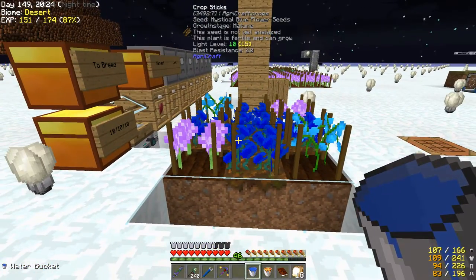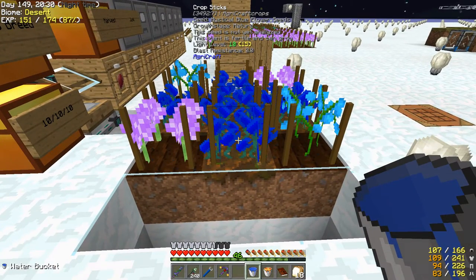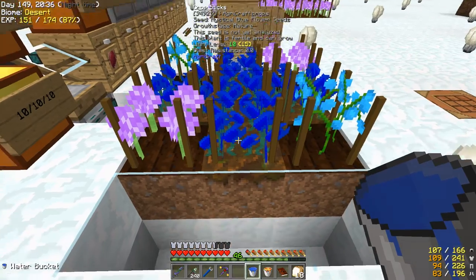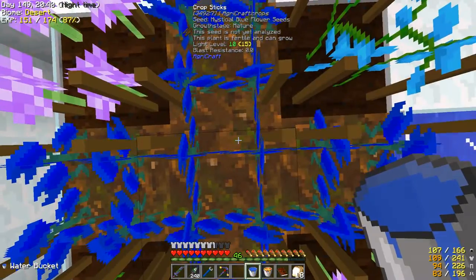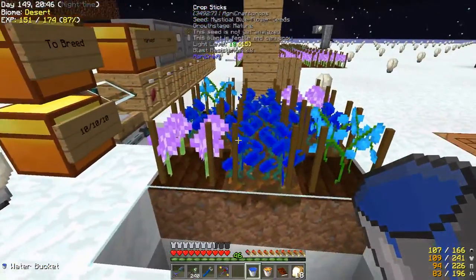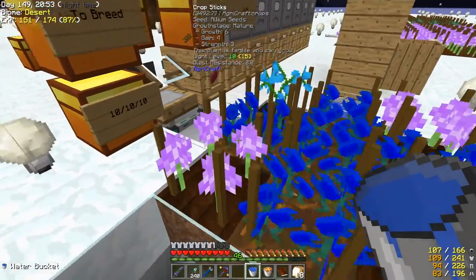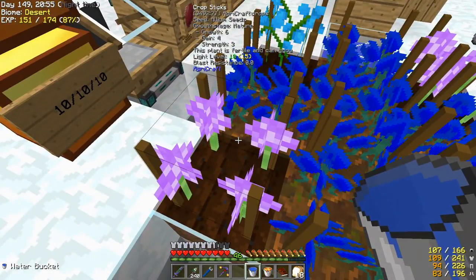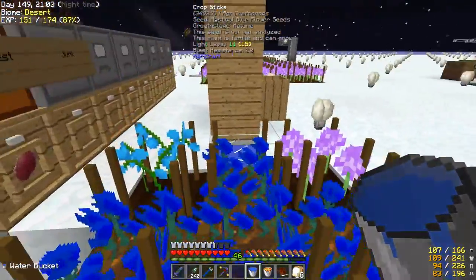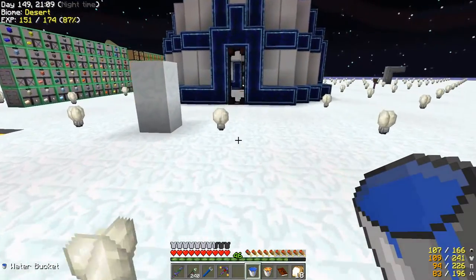I also started working on the flowers for Botania. The growth pulsers are running 12 in a row directly below this block, all straight down, to help get mutations quicker. What I did was take the two flowers I needed, let them spawn in all four spots, and then did the middle one. But that's as far as I've gotten with that one.